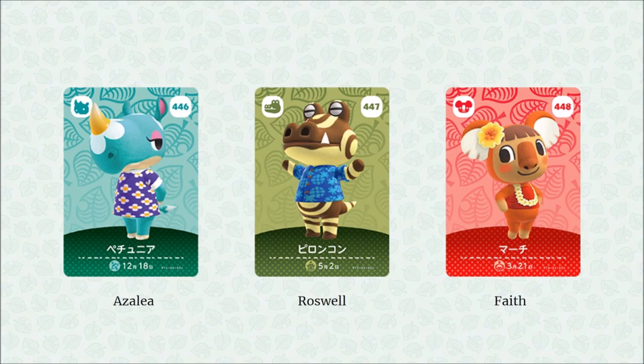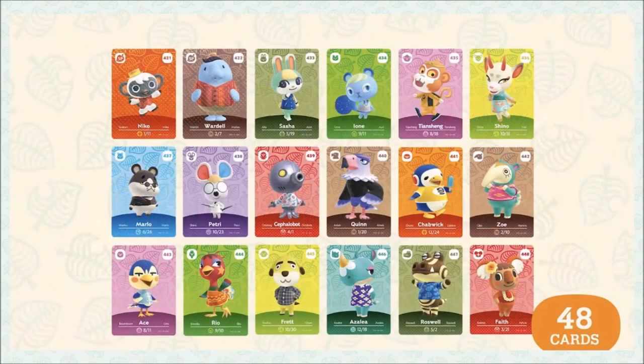And with that, we've covered all 48 cards in the set — 18 brand new characters coming to Animal Crossing: New Horizons. Let me know in the comments which one is your favorite. Mine would be Niko as my favorite new character overall, but for favorite new villager it's either Shino or Chadwick — also a big fan of Sasha. For more Animal Crossing content, keep it right here, and I'll catch you all on the next video!